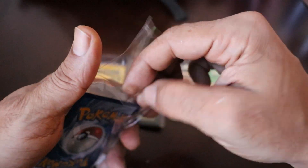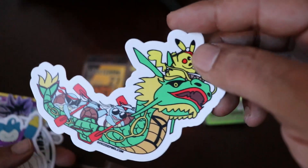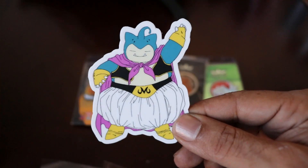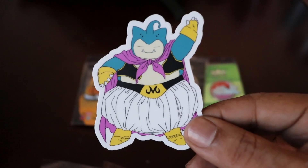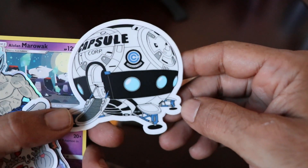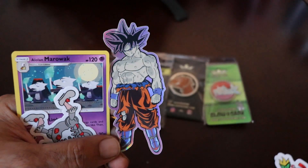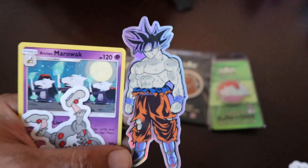Let me show you guys really quick what I have as far as stickers — they sent me some dope stickers. Oh my god, check out this quality sticker! And look at this — imagine Snorlax. I am a big Dragon Ball Z fan — this is such a beautiful sticker. I don't know where I'm gonna put it, but I do know where I'm gonna put this one — Instant Goku in the building representing for that team.